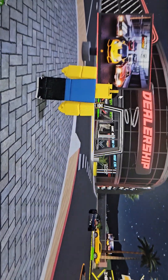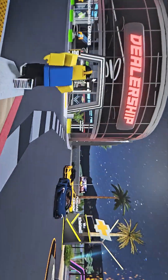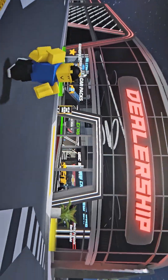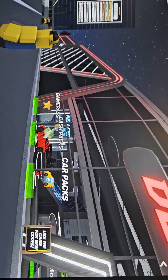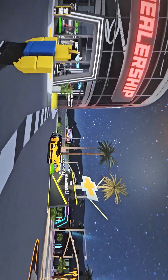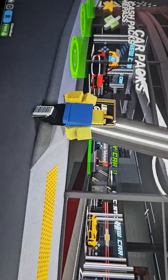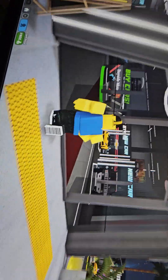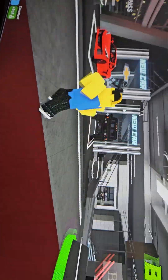We're gonna be talking about the new dealership, starting off with it because I feel like it isn't looked into a lot. This is the new dealership — it just says 'dealership.' We're not talking about any of the other dealerships, just this one. You can see it's got a little design here. Going in, it has this section over here and on this side it's like the new codes area.